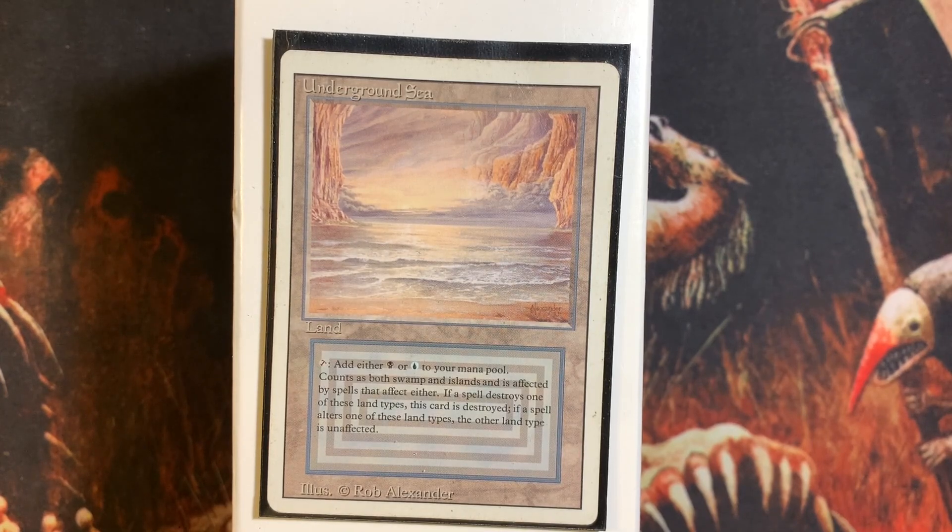You can get a lightly played Underground Sea, or you can get a lightly played Gaea's Cradle. Yeah, Underground Sea is blue and black and Gaea's Cradle is green so they're not completely comparable, but we know which one is the better card. I think dual lands are practically for investors only. As a player you really don't need them — and maybe that's just a grass-is-greener philosophy — but as someone who has a decent collection of mid reserve list cards and the really powerful non-dual ones, what they add to a deck just isn't that serious.